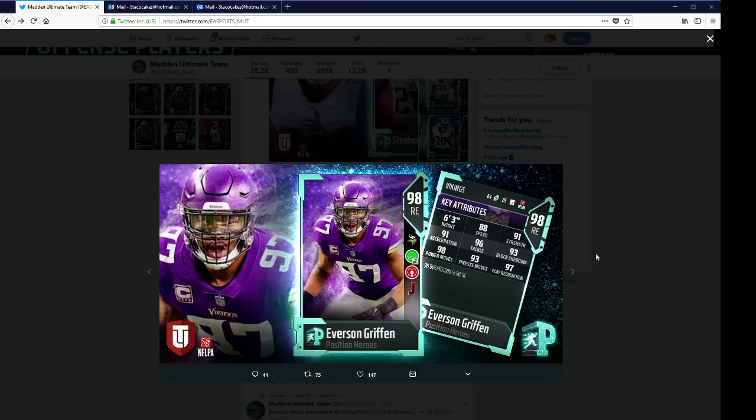Everson Griffin, 98 right end — 88 speed, 91 strength, 96 tackle, 98 power move, 97 play recognition, 93 block shed.